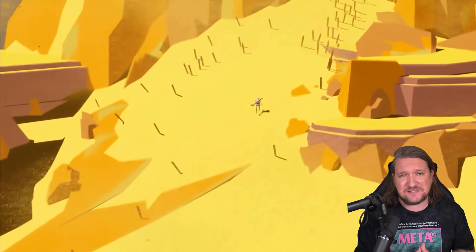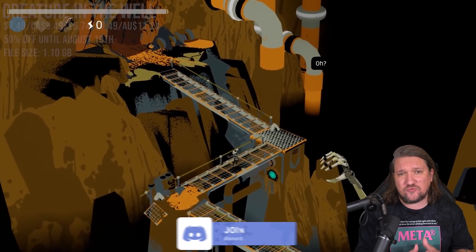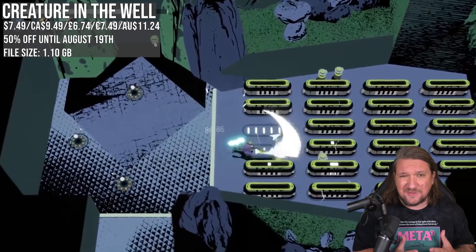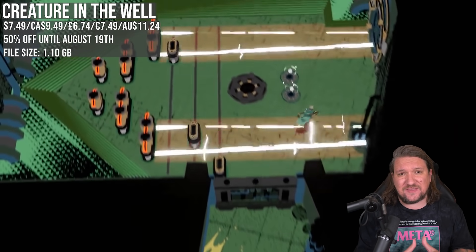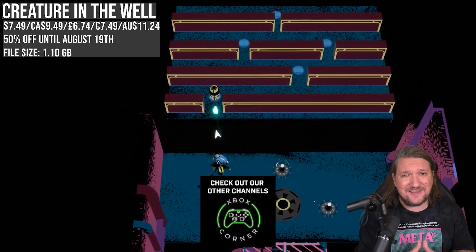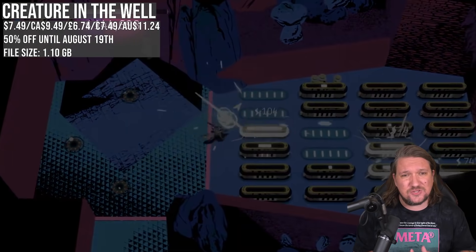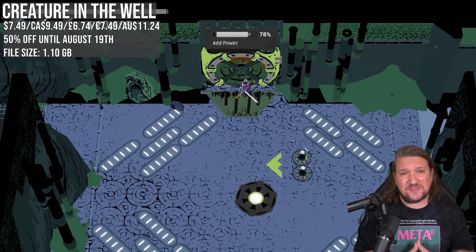I'm front loading the list this week with the free deals matching their low prices. First up we've got Creature in the Well, it's back with 50% off. I just love this game — it's from Flight School Studio, they made the recent Stonefly, but this is their stronger effort. It's a hack and slash with a difference because it's got a whole lot of pinball and brick breaker elements to its action. Top down, you are the last remaining robot of this world venturing into an ancient facility to uncover the truth, with dungeon crawling, leveling up and a whole lot of weapons. Highly recommended if you want something a little bit different.